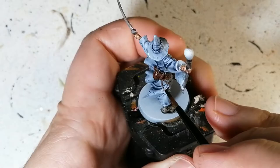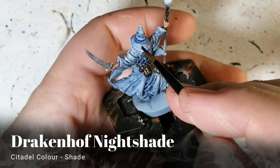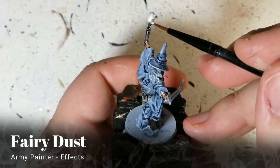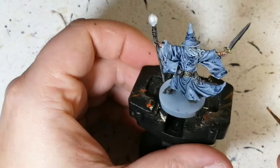Cygor Brown on the pouches to contrast a bit with the belt and the rest of his outfit. There are some little cords there so just be careful with those. Drakenhof Nightshade to add a little bit darker blue to his hat, and some Faerie Dust just on the orb of his staff to make it look like it's really shining.